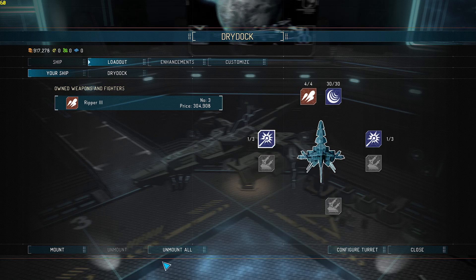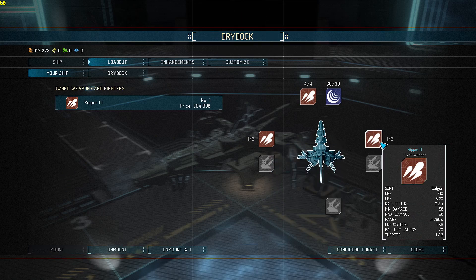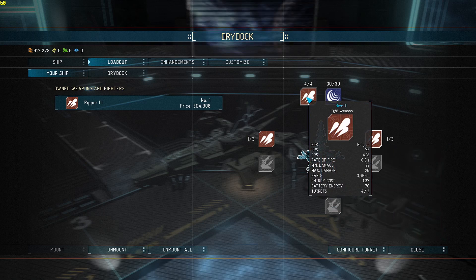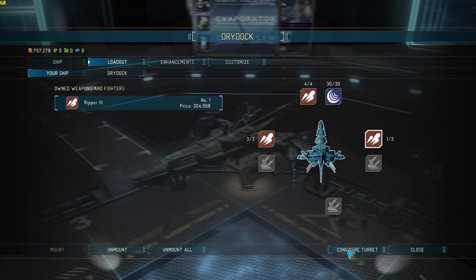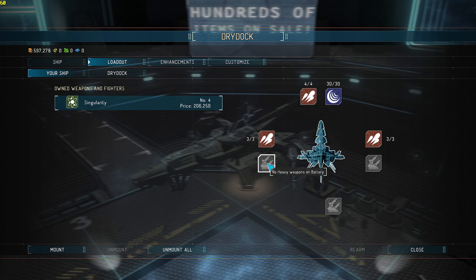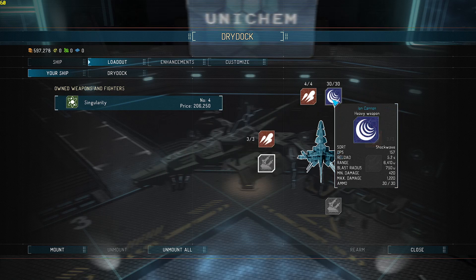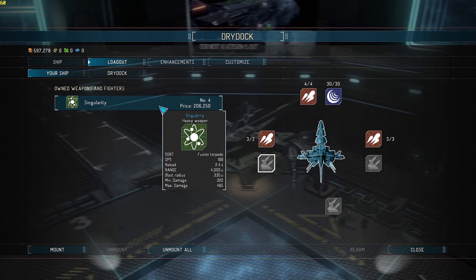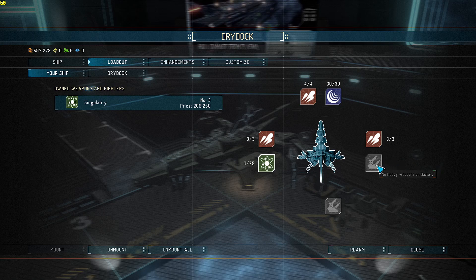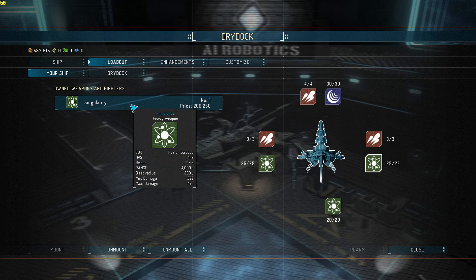We're going to unmount that — there we go, that ripper there. So we got a ripper there, ripper there. Oh, I have an extra one, I gotta sell it. All right, get our turrets done again. Then we've got our heavy weapons — that's what these bad boys are. Our ship came with the ion cannon, that's okay, it's actually a really good one, but these are cheap and effective. We'll be able to fire heavy weapons munitions constantly depending on how we turn our ship.